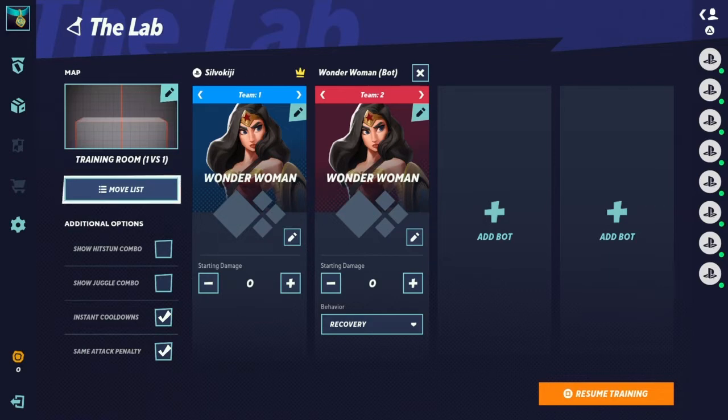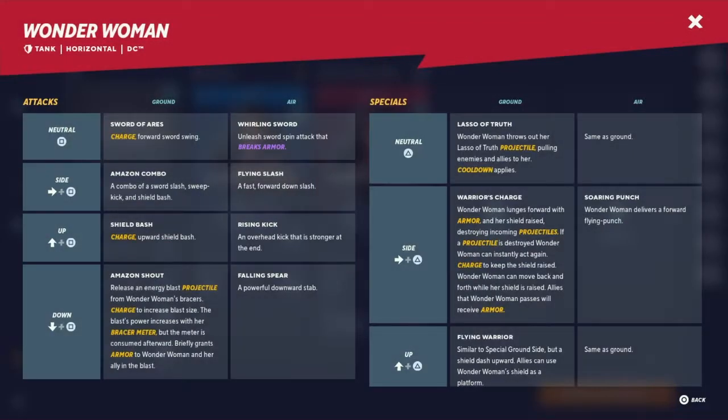We're going to be talking about Wonder Woman today. This Alpha Beta Key was provided by ASAPDream — his channel is in the description below. You can also join our Discord channel and participate in matches for One Piece Burning Blood, Yu-Gi-Oh!, as well as other anime brawlers or anime fighters that the community does.